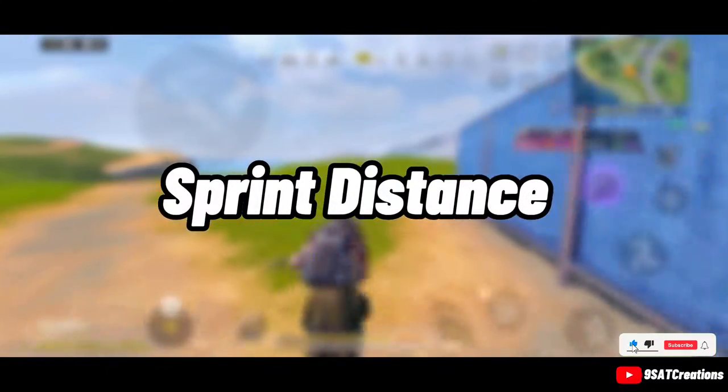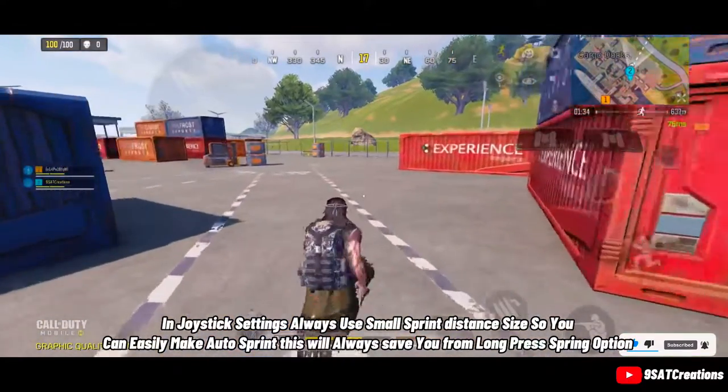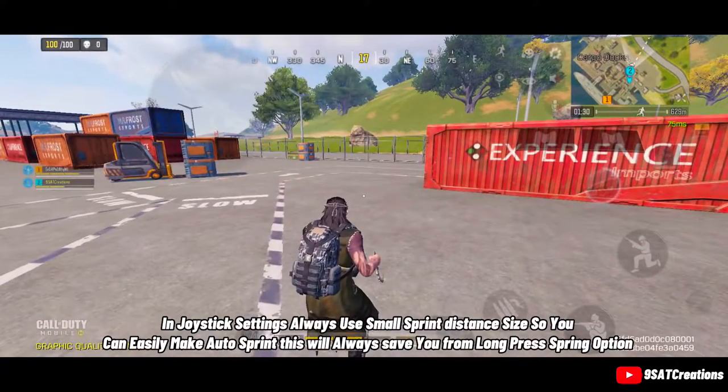Sprint distance. In joystick settings, always use a small sprint distance so you can easily enable auto-sprint. This will save you from having to long-press the sprint option.